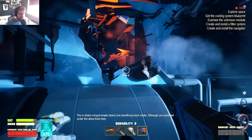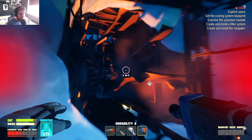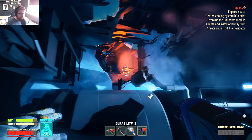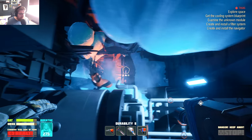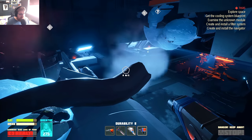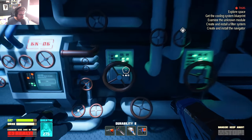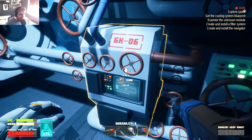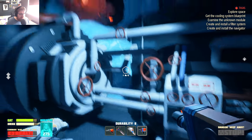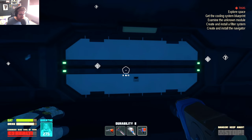We go up here — is this going to hurt? This is clearly not just simple steam but something much colder, although you could get under the dome from here. That hurts a lot — that really hurt. We can't go that way. Every time I try and go that way it kills me, so we have to find a way to shut it off. Any of these valves working? I have no idea what it is or how it works. Let's find the other refrigerator.